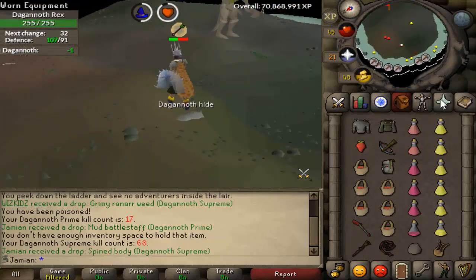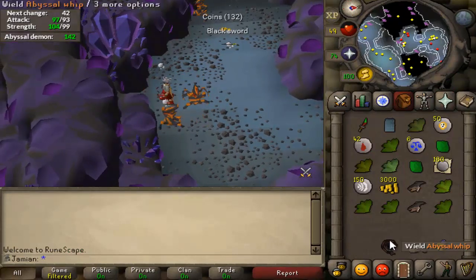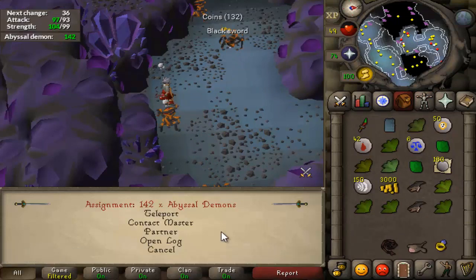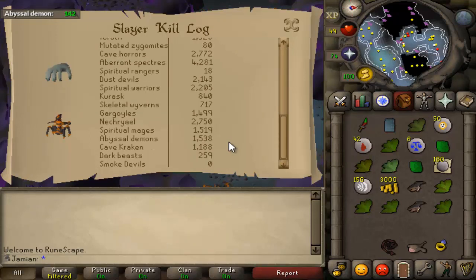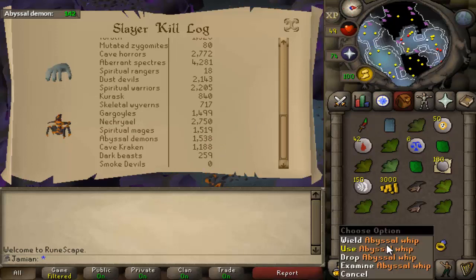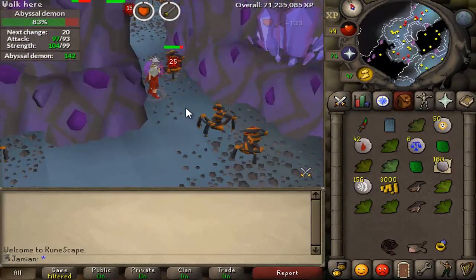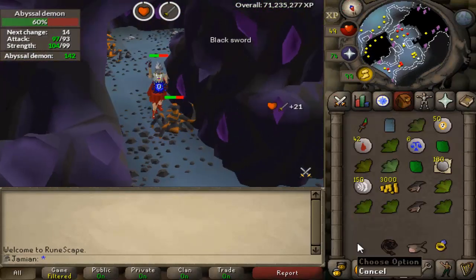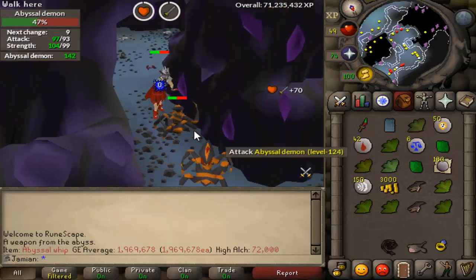Mystic Mud Battlestaff - that's always a lovely sight. That is whip number six. Let me show you the log - Abyssal Demons: 1500. So in 1538 kills we got six whips. My whip RNG is very, very nice. Unfortunately I'm 250 dry at Dark Beasts, but I can't complain. It's always nice to see another whip - add that to the collection. It's a little under two mil - not bad.